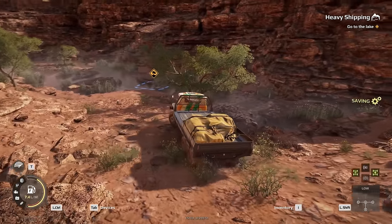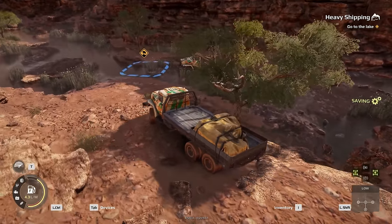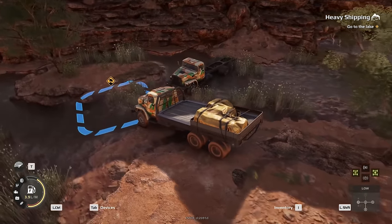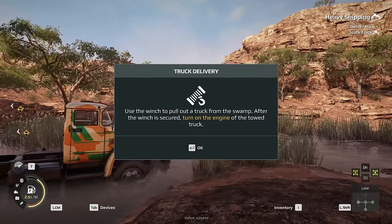There are five missions we can do on this starting area. I didn't show you guys the tutorial because, well, it's a tutorial. This is the first mission I'm going to be doing — we've got to bring this back to my HQ, I believe. Nice truck, by the way. He has the exact same truck as me — that was not intentional.